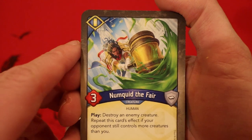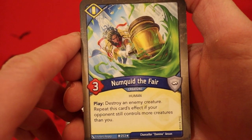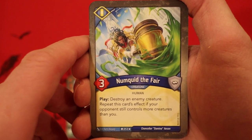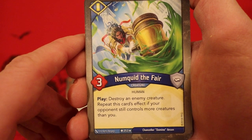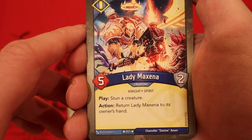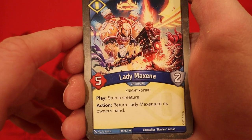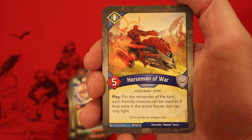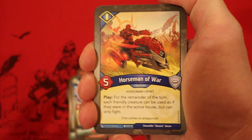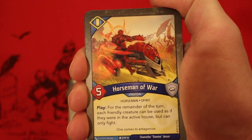Now we're on to Sanctum, and what a fun little card this is — it's Numquid the Fair, three power. Play: destroy an enemy creature. Repeat this card's effect if your opponent still controls more creatures than you. Very nice. Lady Maxina, five power, two armor — Play: stun a creature. As an action, return Lady Maxina to its owner's hand. Oh, it's a Horseman deck!